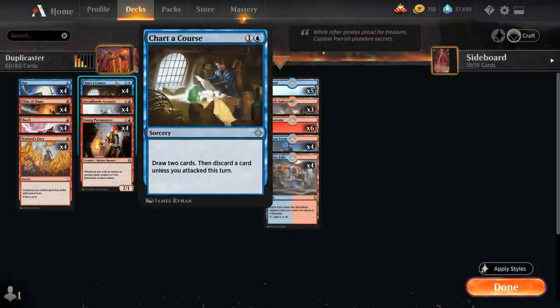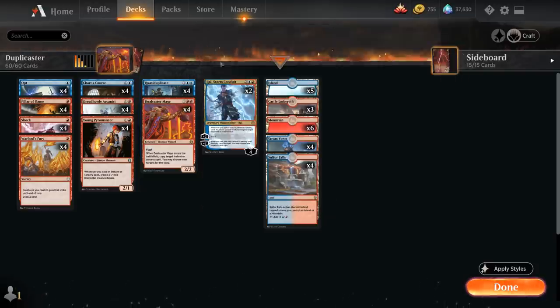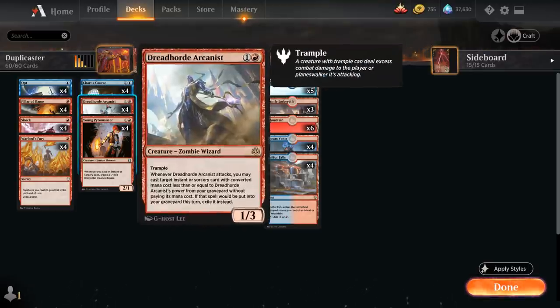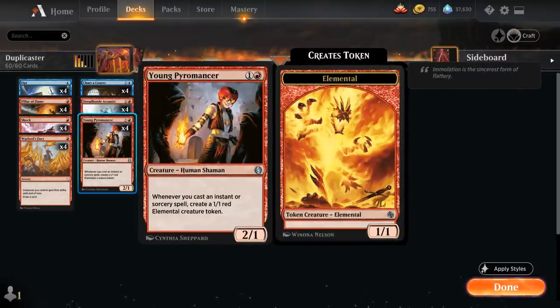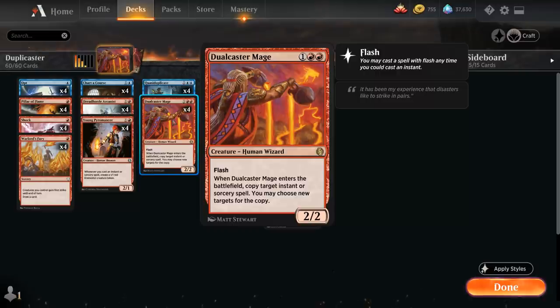At 2 mana we have the full playset of Chartercourse, a 2-mana sorcery letting us draw 2 cards and discard a card unless we've attacked this turn — we can discard a Quasi-Duplicate and still Jumpstart it later, or discard a land if flooding. Our key 2-drop creatures are Arcanist and Young Pyromancer. Young Pyromancer is also a great target for Quasi-Duplicate since making a bunch of Pyromancers and flooding the board with elemental tokens is a great way to win without the infinite combo. Dual Caster Mage is also great alongside these 1-mana spells — for 4 mana we put a 1-mana spell on the stack, Flash in Dual Caster Mage copying it, and get good value.